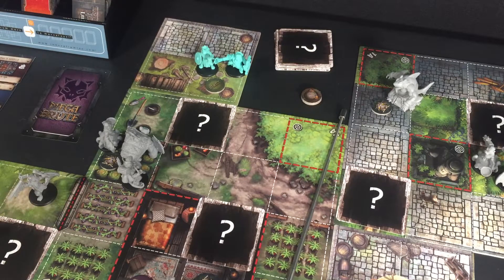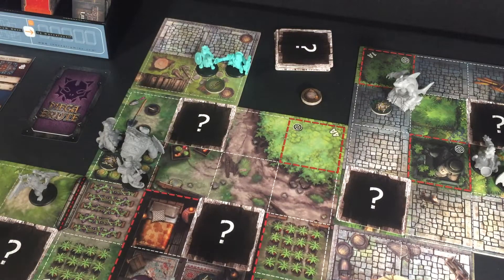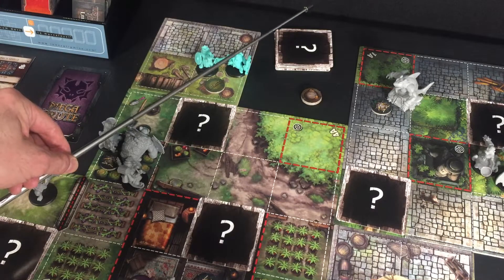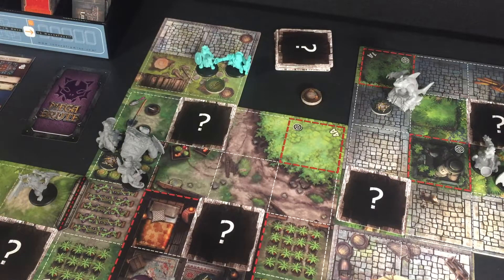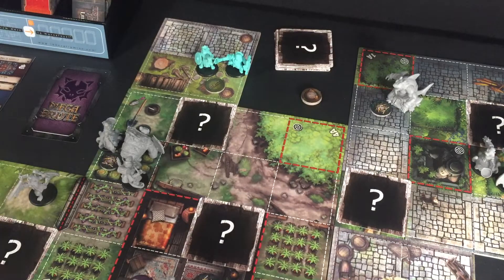Right off the bat we go to the initiative track and the grunts are up first. According to my calculations, these grunts are not active yet — nothing in this square is active until I make a move. The guard is also not active. None of the casters or brutes have line of sight to the heroes, so we are in a little safe zone right now — but not for long.